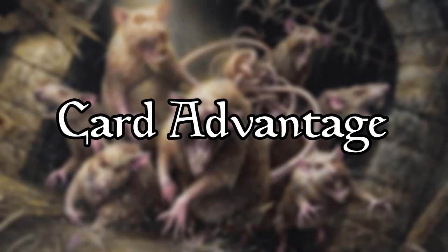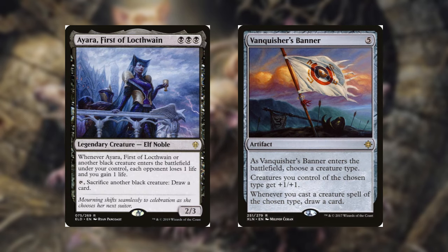One of the most important categories when it comes to deck building is card advantage. Ideally, you're looking for Ayara, Forest of Locked Wayne, or a Vanquisher's Banner. Ayara is one of the best cards in this deck — it drains your opponents for each black creature that enters, which will trigger for each rat token your commander makes. Vanquisher's Banner is just good value: not only does it buff all your rats, but every time you cast a rat, you're drawing a card. There are about 35 rats in this deck, so you'll have no problem triggering Vanquisher's Banner.